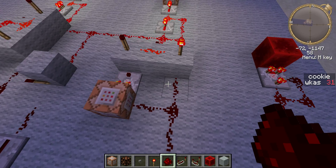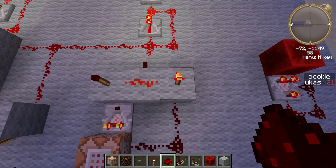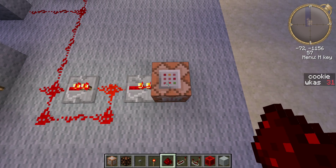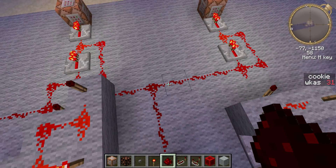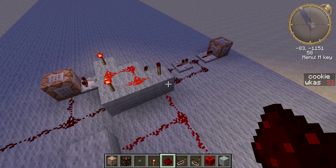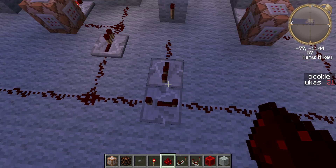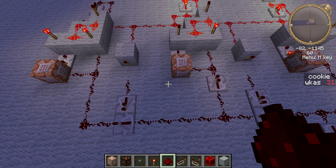Then we have this AND Gate, which is only activatable when this repeater is on and this wire is on. It's hooked up to this Redstone circuit, so it can only happen once. Then it'll activate to the next rank, and then we got a three-way, which means this can only be activated when all three torches are off, and so on and so forth. These repeaters are here to stop the Redstone from going out and doing what it shouldn't.